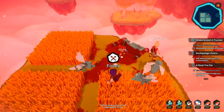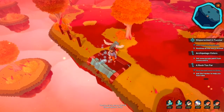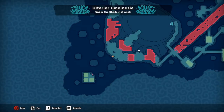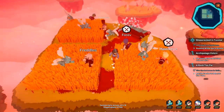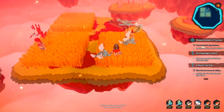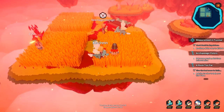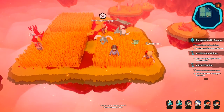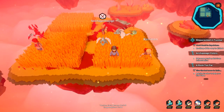The last two telomere hacks that you're going to be able to find are the attack telomere hacks, and you can find these outside of Anak Volcano. You're going to need the rock hopping hook to be able to access this area. If you hop over here directly diagonal from Anak Volcano, you're going to be able to find two boxes in this patch down here in the bottom right, and they will contain one telomere hack for attack each.